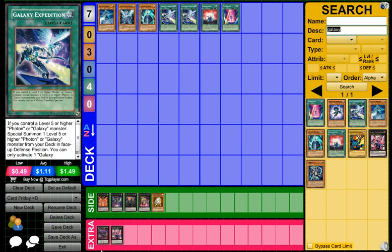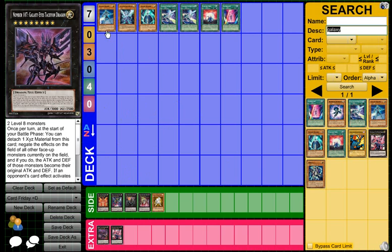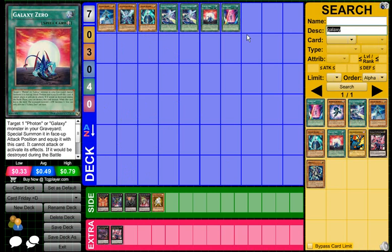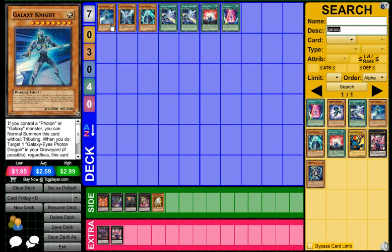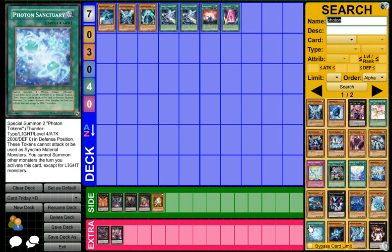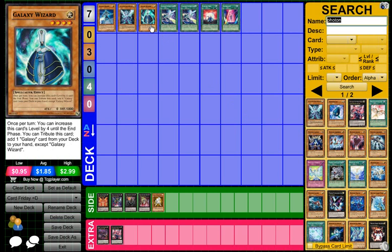It's part of the Galaxy archetype. Galaxies can spam Rank 8s quite quickly with support cards. Galaxy Knight — you can just normal summon it without tributing if you control a Photon Galaxy. Galaxy Eyes Photon Dragon — you can special summon it by tributing two monsters with 2,000 or more attack. You get those monsters out quickly with Photon Sanctuary. Galaxy Wizard — you can increase this card's level by 4, making it level 8, or you can tribute it to add one Galaxy monster.